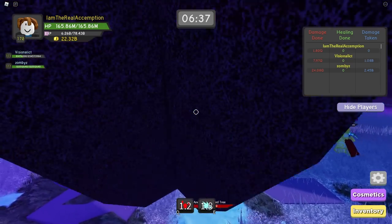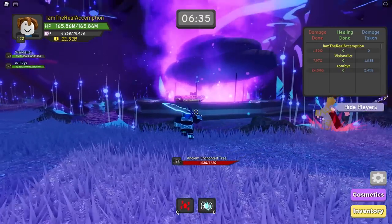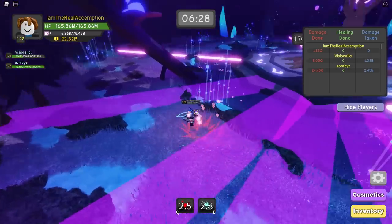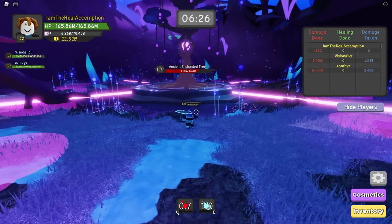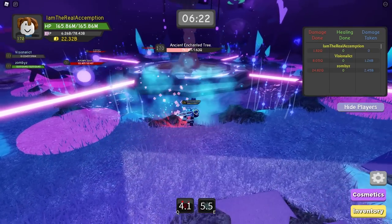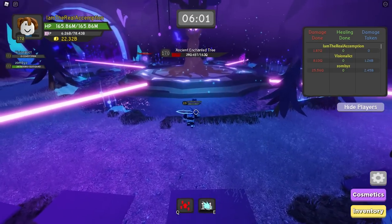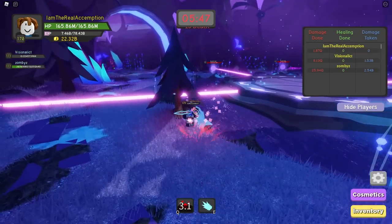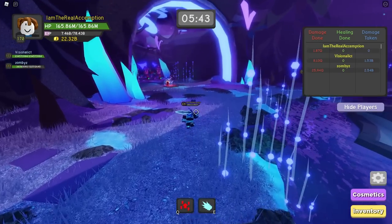Second boss! This is probably one of my favorite bosses just because it's a giant tree. Let's go. Which way are you going? Right? Just follow the lines. We're doing like some jump rope kind of plays right now. Ancient Enchanted Tree — more like dead dwindled oak tree. Got chopped down for team trees.